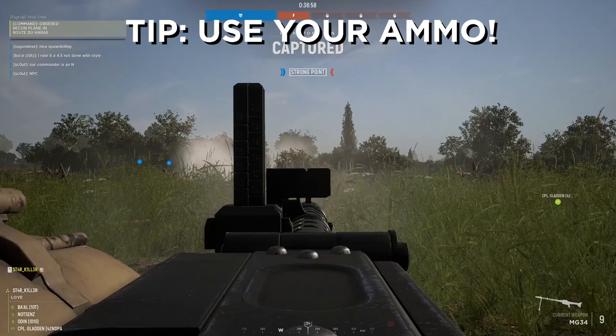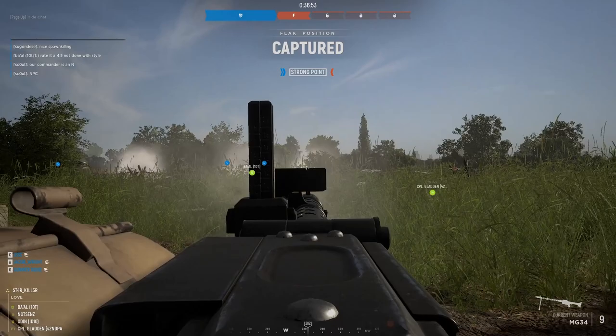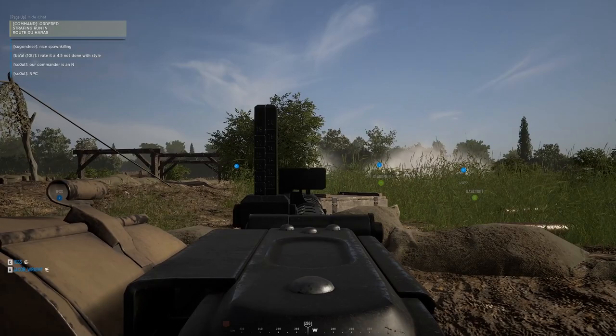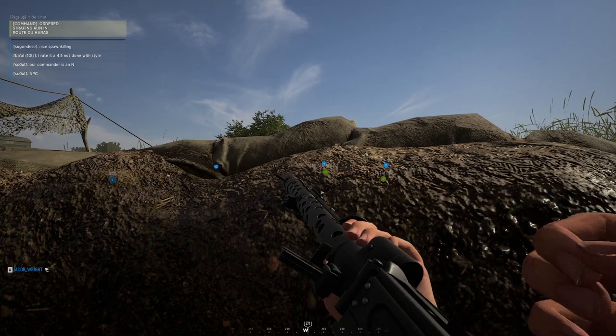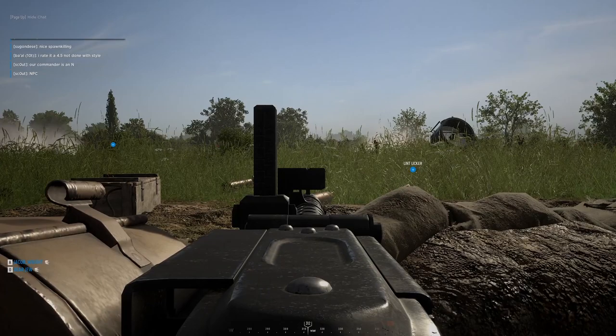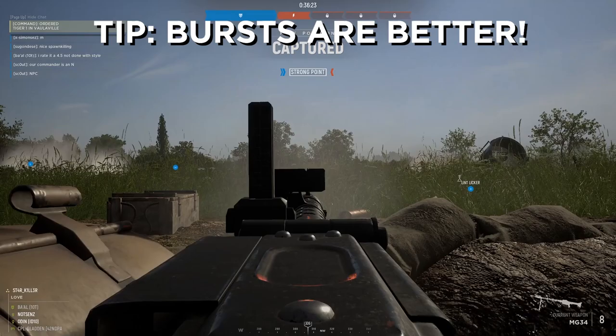My third tip plays into my second one: don't be afraid to use your ammo. The machine gunner has a total of 1,500 rounds in their primary weapon before needing to resupply. I'm not suggesting spraying endlessly into an open field just hoping that there are enemies there. However, keep in mind that engaging an enemy position or attempting to slow an advance is by no means a waste of ammo. That amount of suppressive firepower keeps the enemy's heads down and helps your team substantially. There's a reason why the machine gunner role has plenty of ammo — don't hesitate to engage positions where you know enemies are advancing from, even if you don't see them right away.